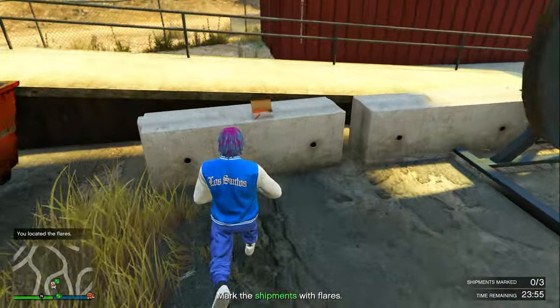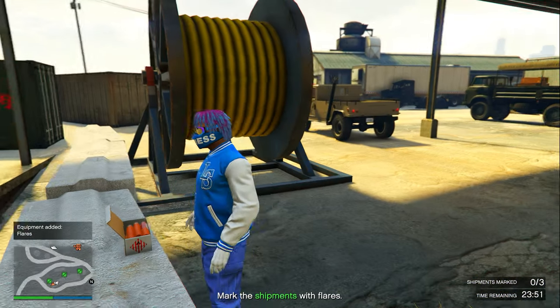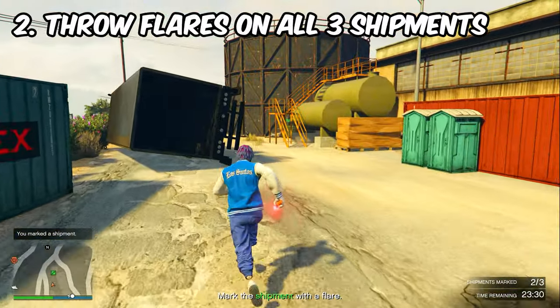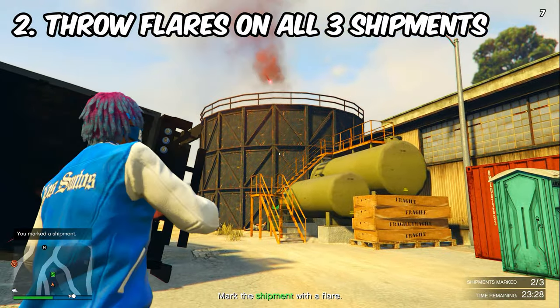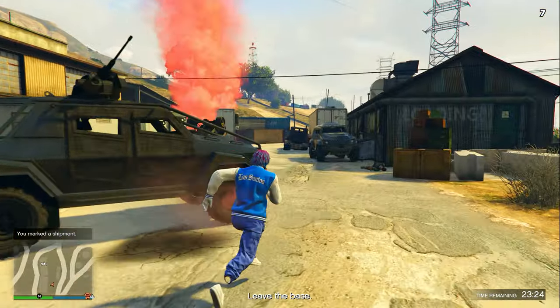You are now done with the operation bonus. Inside that same circle with the question mark should also be a set of flares. Find the flares, click right D-pad to pick them up, and now you have flares in your inventory. Throw these flares on all three shipments inside the area to mark them.